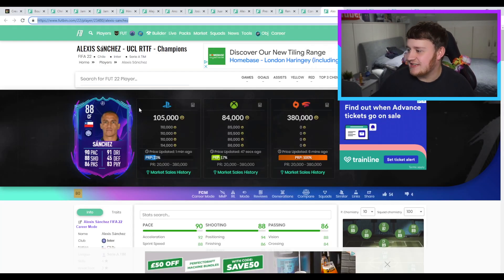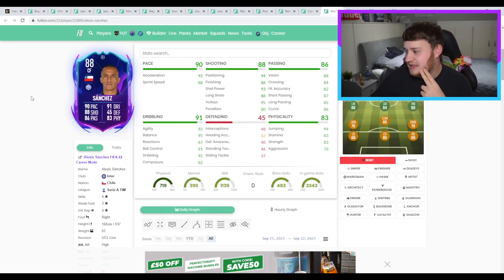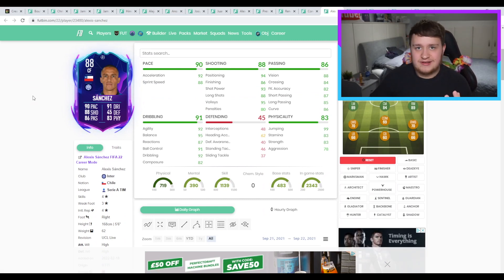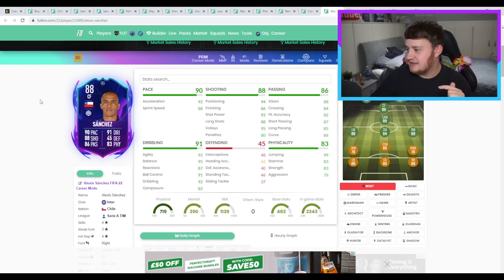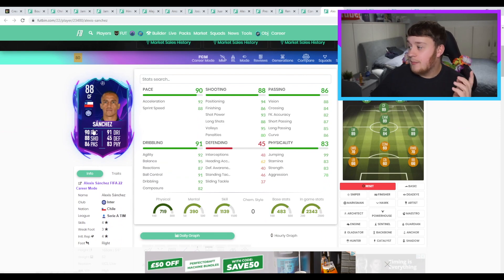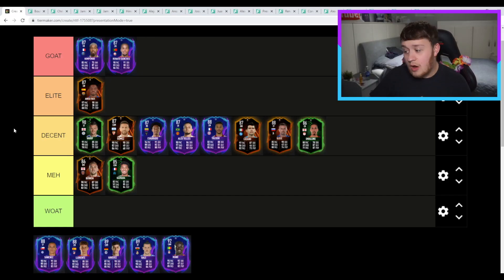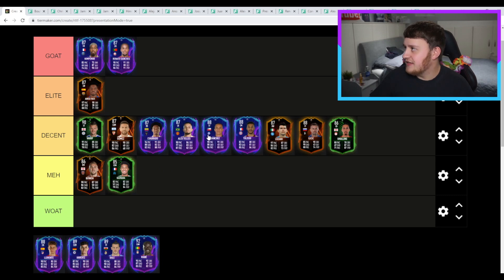Next is Alexis Sanchez — didn't expect him to get a card like this. As a centre-forward, the issue is the three-star weak foot — that is the main issue. A lot of skills and weak foot really mess these guys around. If this guy had four-star, four-star, he would be a lot more than 100k. Pace is great, shooting is really nice. I would think about putting him elite if he had the good skills and weak foot, but sadly he's going in the decent pile as well.